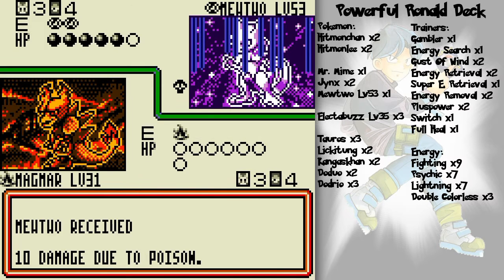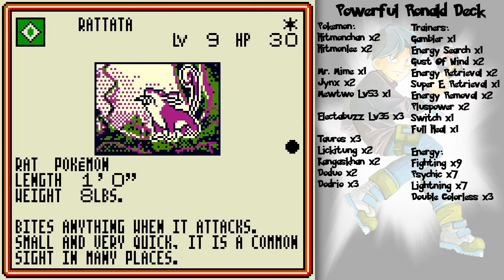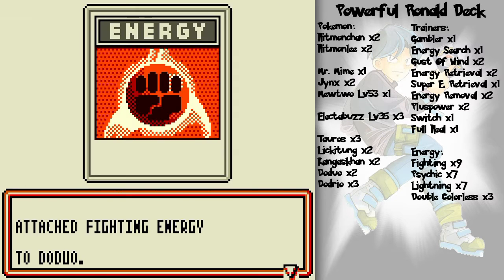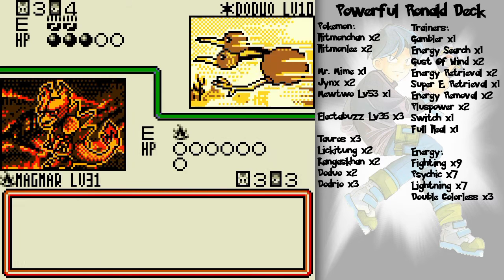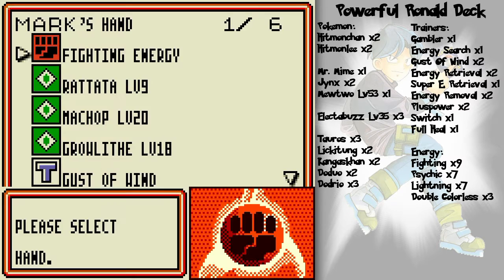Smokescreen and poison should take care of Mewtwo between turns and I'll grab another prize card. That Raticate he surprised me with via Gust of Wind wasn't really that gameplay-impacting. He had the same amount of prize cards I had — it was just a shocker.